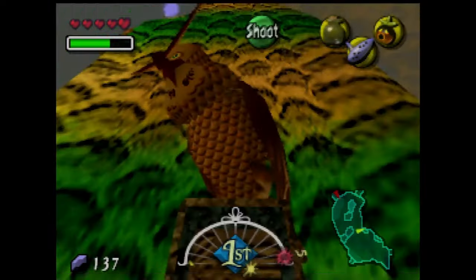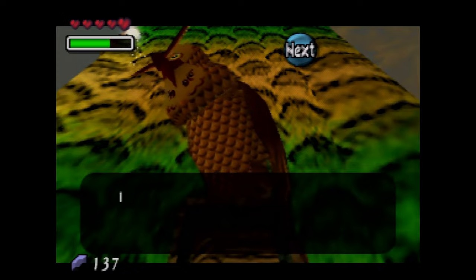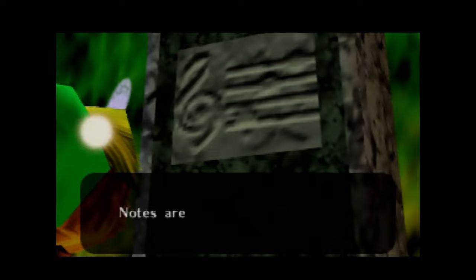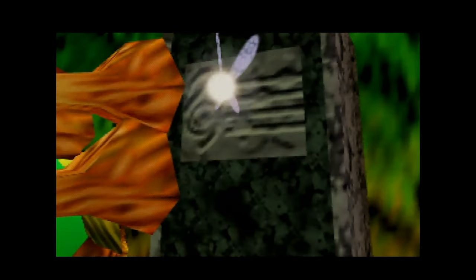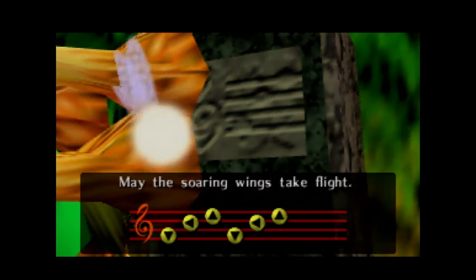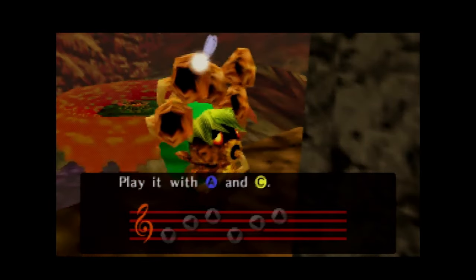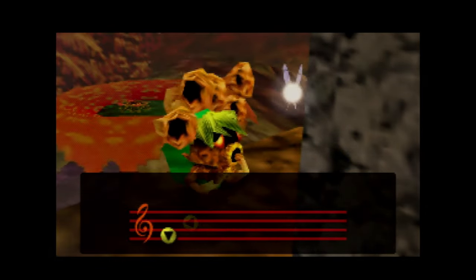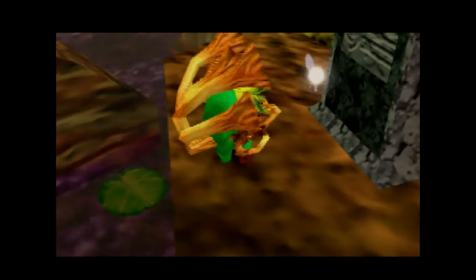There's the Happy Mask Salesman. He's one of the few times he appears in the whole game — he does not appear nearly as frequently as he does in Ocarina of Time. This statue right here is where we learn the Song of Soaring, which allows us to warp to owl statues.